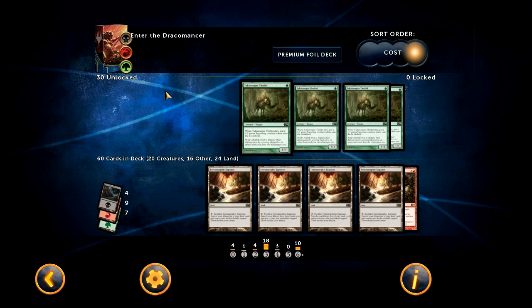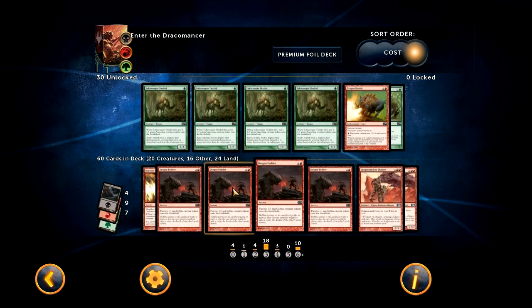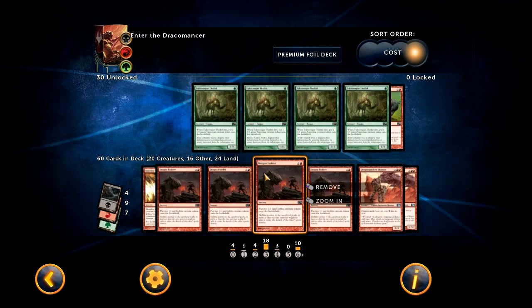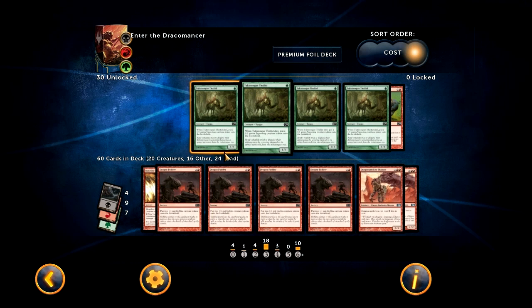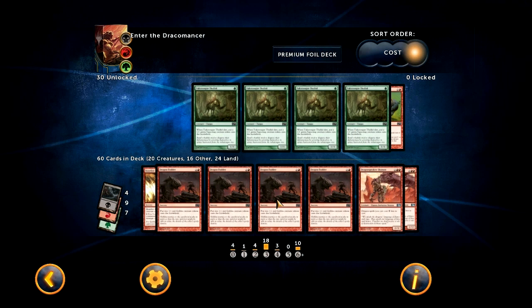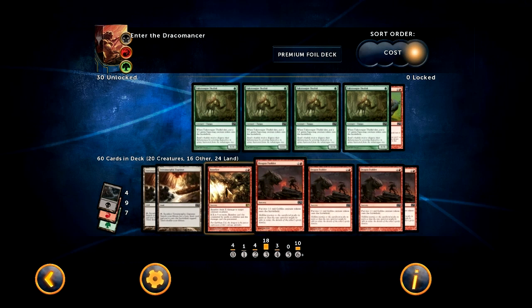So I decided instead to run it this way — I basically took the Devour theme out of the deck, that's why all the Thallids are in the sideboard. Not sure if it's better to run four Dragon Fodder or four Tukatongue Thallid, but it doesn't really matter because these are your only two-drops anyway. I'm running these cards not to Dragon Fodder them and toss them to a bigger Dragon later, but really just to chump block, double block, and deter people from attacking early in the game. Maybe they'll join in with a Borderland Ranger to knock down a Champion of the Parish or something.